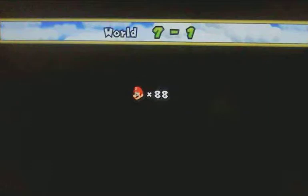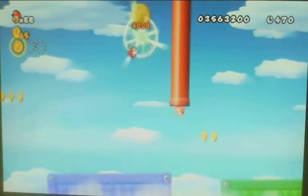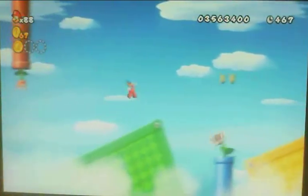7-1 has 3 Star Coins for you to find. The first one can be obtained by doing a wall jump off the pipe, or bouncing off the purple platform while it's at its highest point.